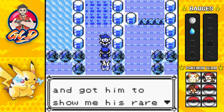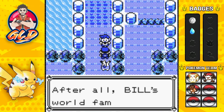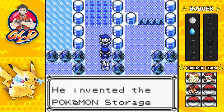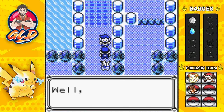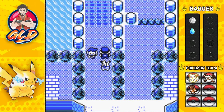Gary says: 'I went to Bill's and got him to show me his rare Pokémon — that added a lot of pages to my Pokédex. Bill's the world-famous Poké Maniac who invented the Pokémon Storage System on PC. Since you're using the system, go thank him. Well, I better get rolling — smell you later!' Throwing the middle finger up at you, homeboy.